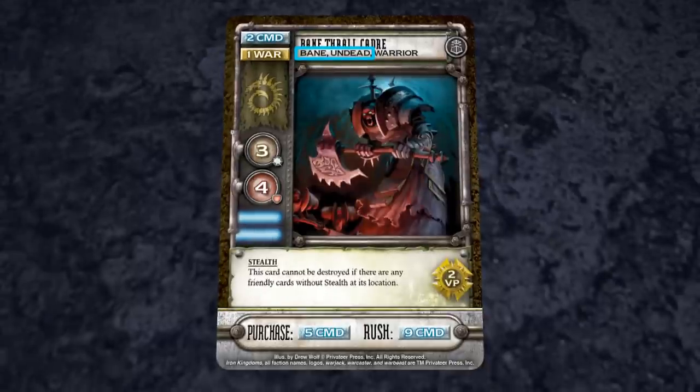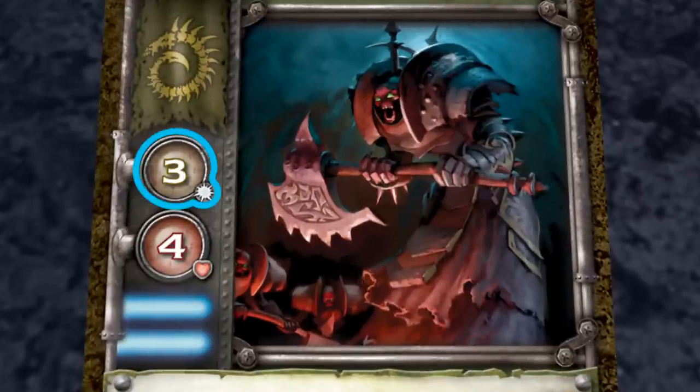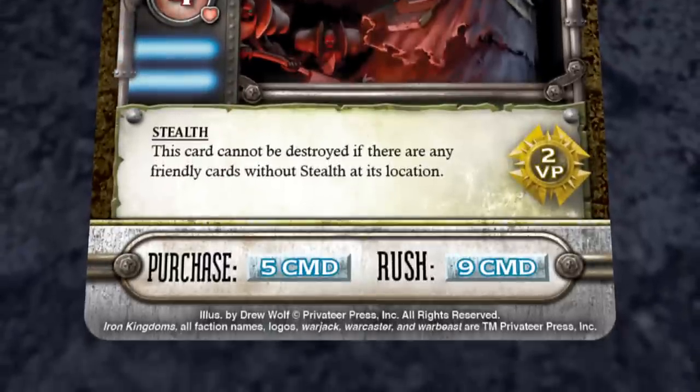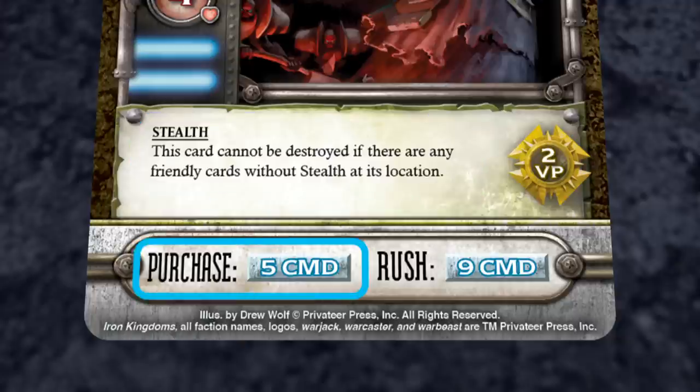Army cards in High Command have several important elements. The power icon shows how much damage the card deals when it battles at its location. The health icon shows how much damage an opponent must deal to this card to destroy it. The card's detachment color indicates the detachment it belongs to. The ability box lists any special rules the card follows — be sure to read card abilities carefully, because they vary greatly. The card's purchase box shows the resources a player must discard in order to add the card to his discard pile from his reserves, or to deploy the card from his hand to one of the locations. The card's rush box shows the resources a player must discard in order to add the card directly to one of the locations.